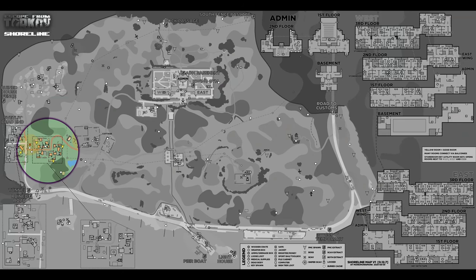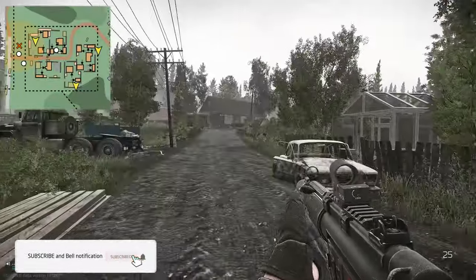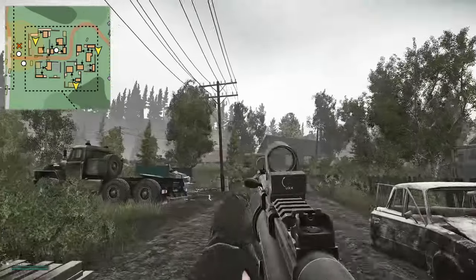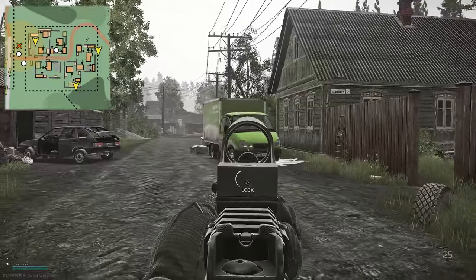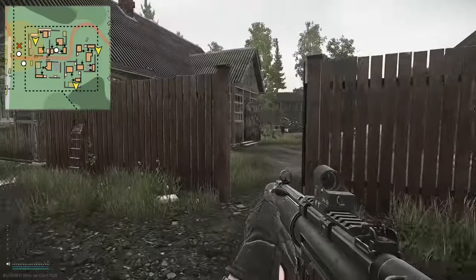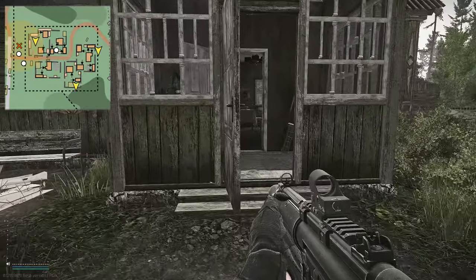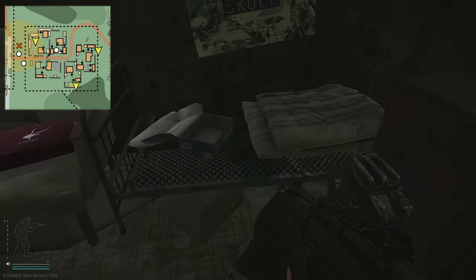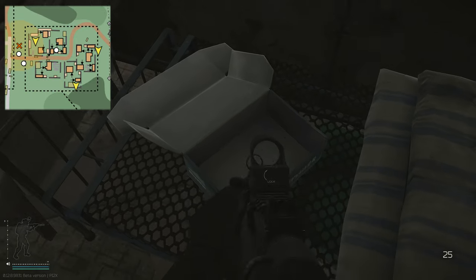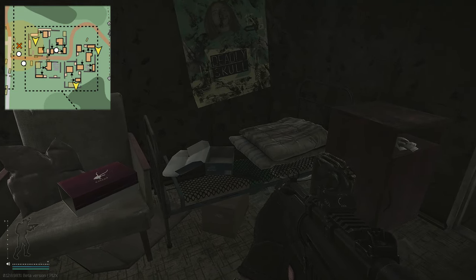For the first spawn on Shoreline, head over to the far western part of the map where you have the village. Go to the lower village, not the nice one with the two stores. Head down the road, and you'll see a green truck. Turn right just before the green truck — there's a house. Go in through the main entrance, follow it around to the left, go into the small room, and on the right is the shoe box where the key spawns.